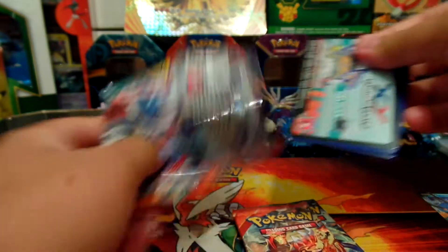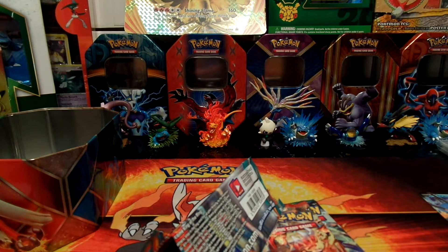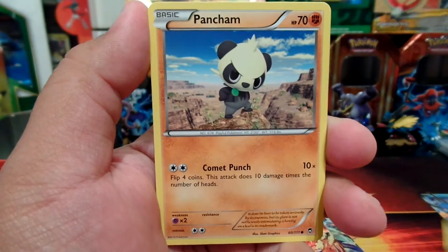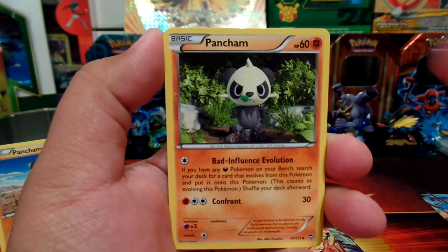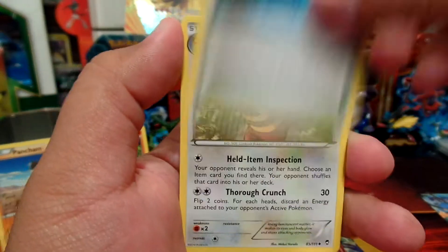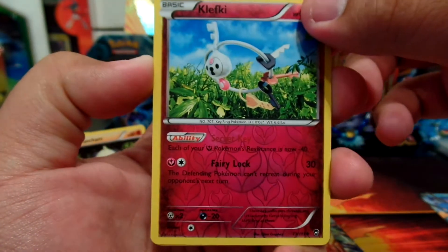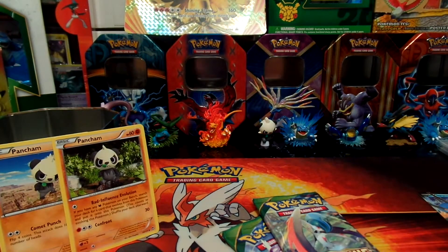Let's see what we get. Here's a code card. First card is a Skorupi, Makuhita, Machop, Pancham — Pancham's my homie right there — Torchic, another Pancham, Fighting Stadium, Watchog, Clefairy, Sylveon — that's our rare. Clefairy is a reverse holo and we got a regular rare Sylveon.